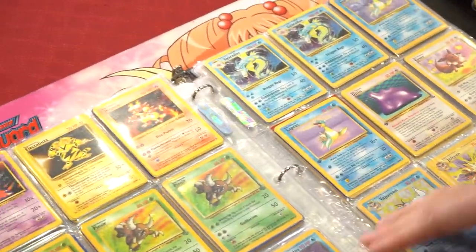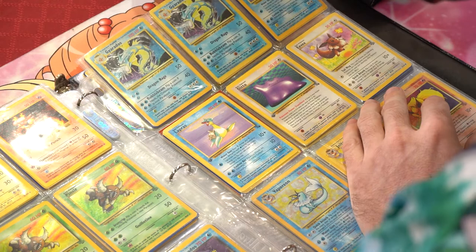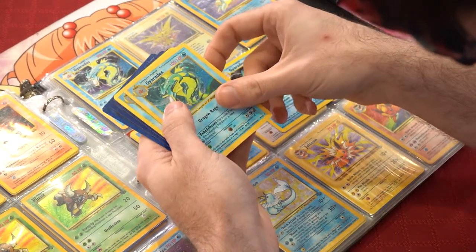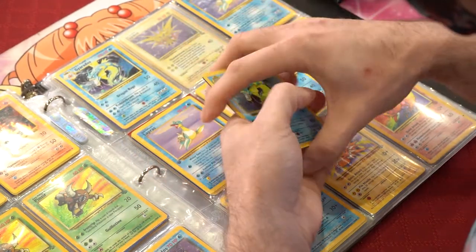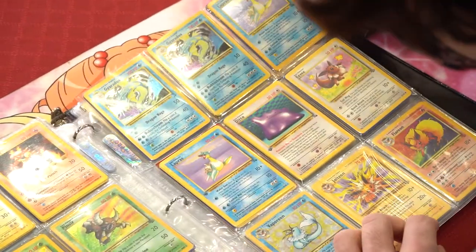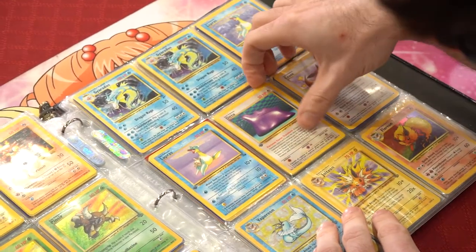Got some Base Set 2 Gyarados. I also have a couple of Shadowless Gyarados — the Shadowless Gyarados, I have two of them and they're holo. Then we got ourselves a bunch of Lapras holo and non-holo — this one's First Edition. First Edition Ditto, got a couple of Dittos, also non-First Editions, about five of them.